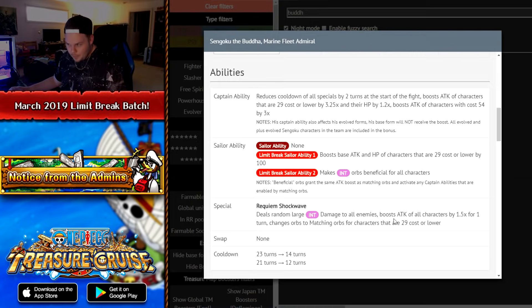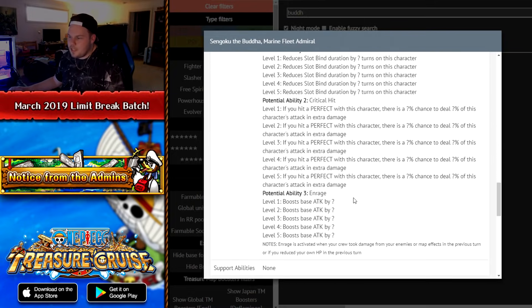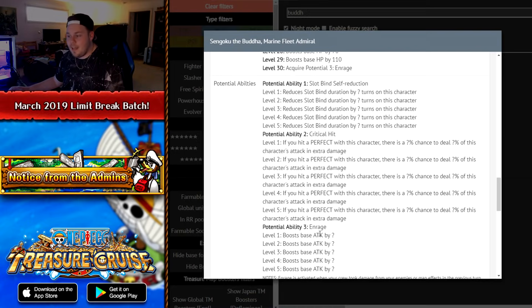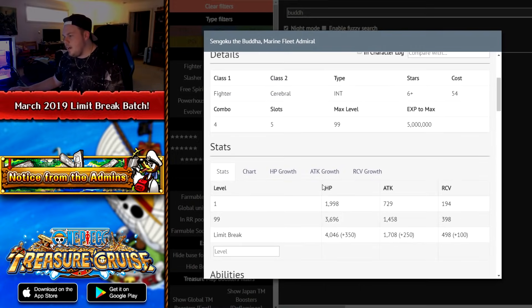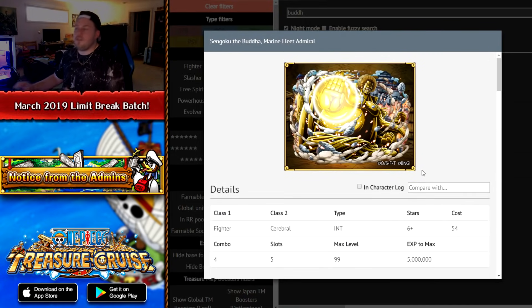His special ability does damage with a 1.5x attack boost and gives matching orbs to 29-cost-or-lower characters, but it has a 12-turn cooldown. He gets two turns of cooldown reduction and potential abilities of slot bind self-reduction, critical hit, and enrage — those three are all very good. But I just wouldn't suggest it at all. He's not a good character. Unless you're using Sengoku for everything, there's no reason to Limit Break him.